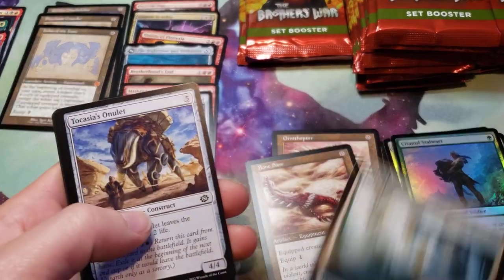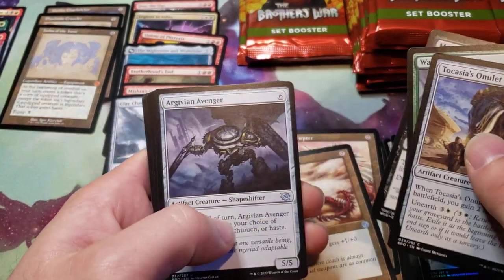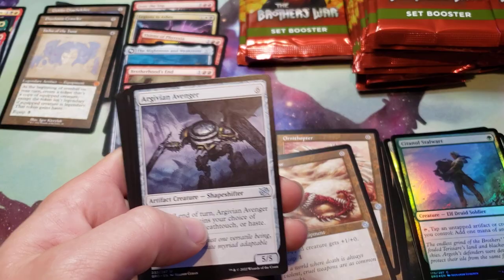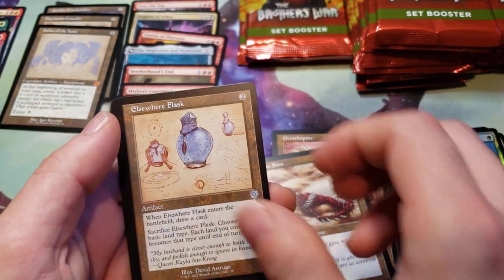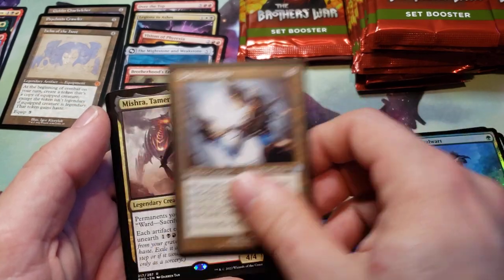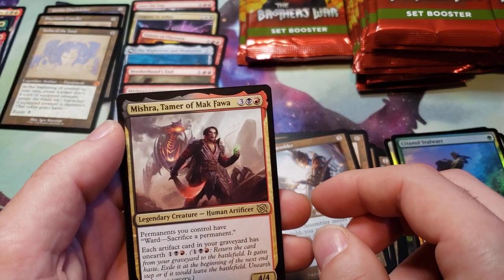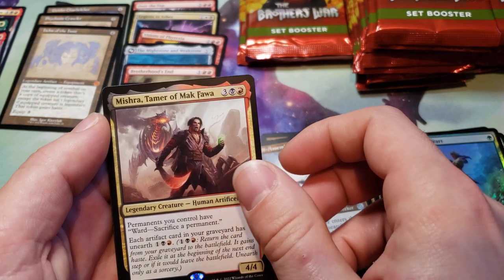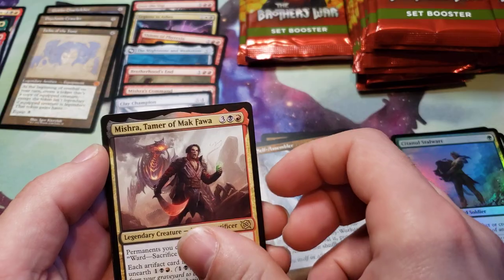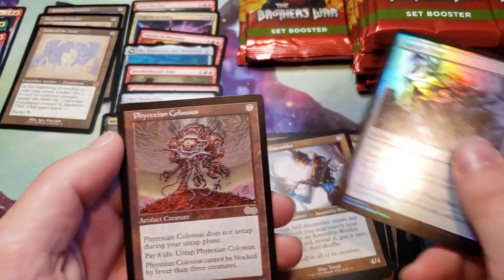Urza's Command — I saw the name on the back side. We got a Forest; that's our commons. Another Elsewhere Flask, Self-Assembler, Mishra Tamer of Mak Faw — I'm pretty sure I actually said that right for once. It's not the flip one, and a Supply Drop Foil.